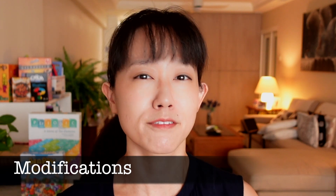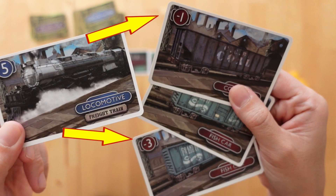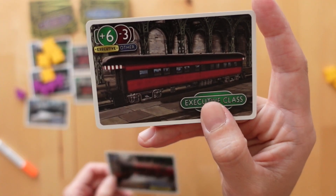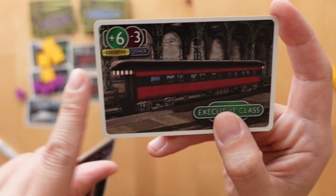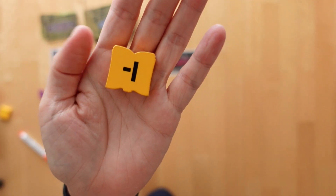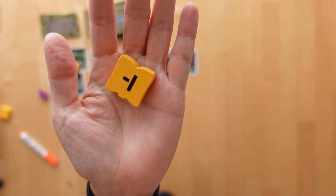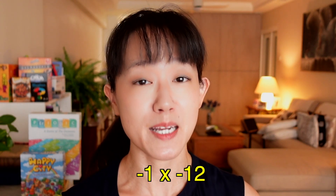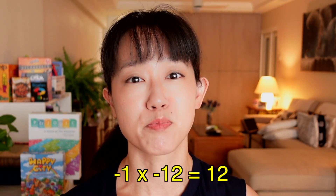So let's talk quickly about the modifications that I made. If you want to play with only positive addition, then make sure to take out the negative-valued freight cars. If you take them out, the executive train cars will still give subtraction opportunities since they only carry a positive value when coupled with the correct executive locomotives. If players have yet to learn negative number multiplication, then remove the minus-1 passenger tokens from the game. If you keep them in, remember that a negative number multiplied by another negative number will give you a positive product.